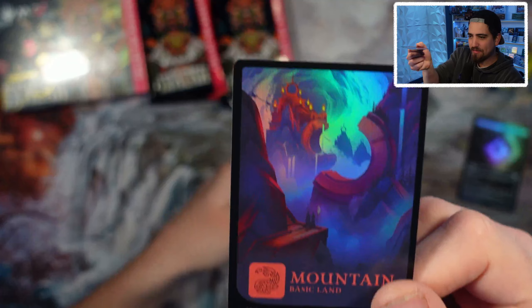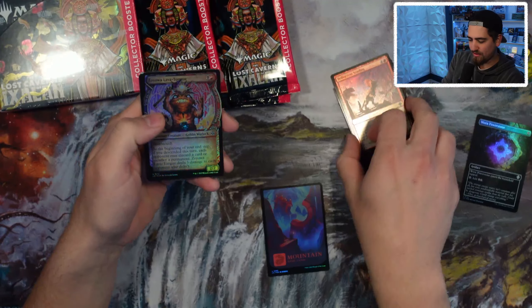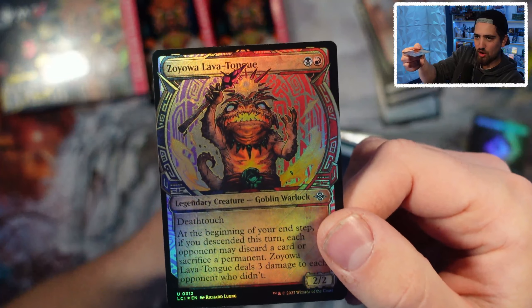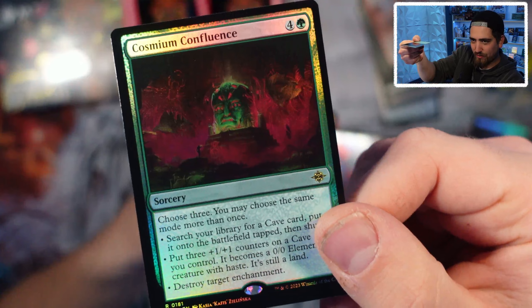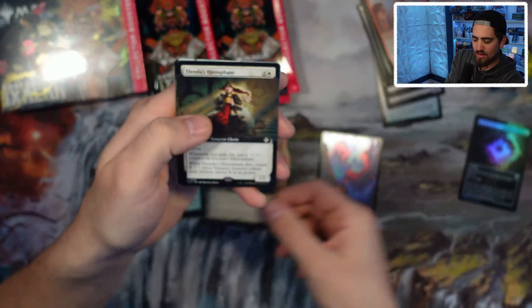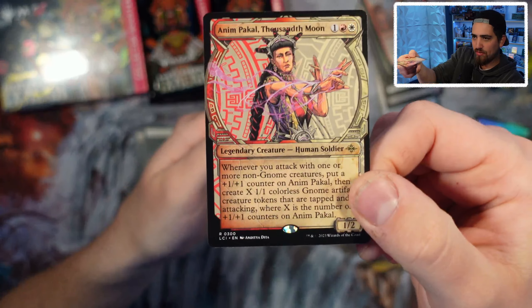There aren't that many dinosaurs, but lots of tribal themes that a lot of people like. And then these lands that people either love or hate — personally, these are not my favorite lands. Here's your showcase variant on the Zoowa Zoowa Lava Tongue — kind of cool. One Goblin Warlock. The rarity symbol is also very hard to see from afar. Cosmium Confluence — our first rare. Sunken Citadel, Olenda's Hierophant.